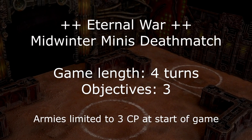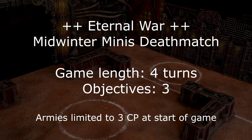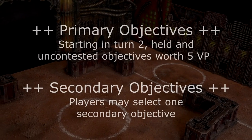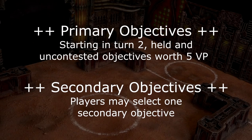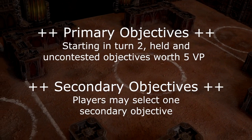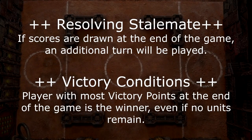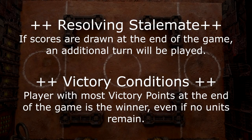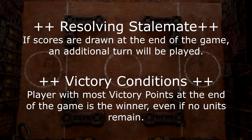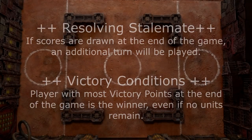The scenario for every battle is a slightly simplified custom version of Eternal War. The game lasts 4 turns, and the battlefield has 3 scoring zones, each worth 5 victory points if held uncontested in your command phase starting from turn 2. Each player can select one secondary objective, basically for tiebreaker purposes. If the scores are still tied at the end of turn 4, the battle will go on for one more turn. So long as they're ahead on points at the end of turn 4, armies can still be victorious even if they have been completely destroyed.